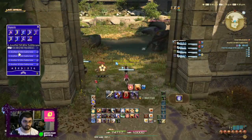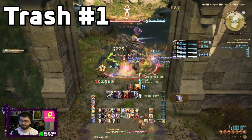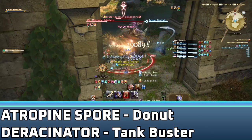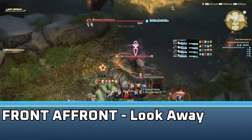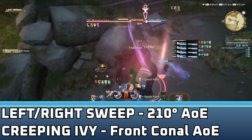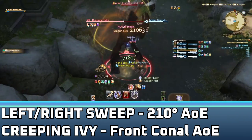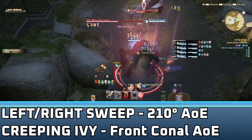First, we have several trash monsters to fight. Focus on the Belladonna and the Kalloc first, as they will patrol back and forth. The Belladonna has a donut AoE called Atropine Spore, so stay close. It has a tank buster called Duracinator, and respect the damage with cooldowns. It also has Fronde Front, which just makes you look away. The Kalloc alternates between two different attacks. First is left or right sweep, which will hit in a 210 degree cone aimed in the direction of the attack name, so just get to the opposite flank. Creeping Ivy will do a conal AoE in front of it, so if it turns to you, be sure to sidestep.